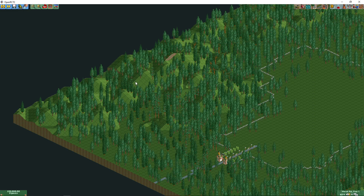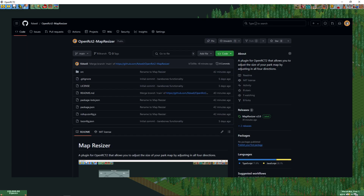Currently there is no UI built into the game to do this — it's only exposed to the plugin API. But that means you can write a plugin that allows you to resize the map in all four directions, and that's what I've done. There is a new map resizer plugin I've created that you can use to resize your map in any direction you like.